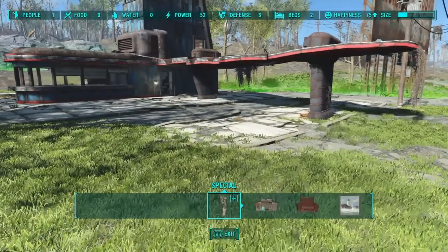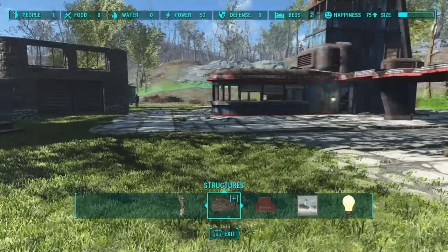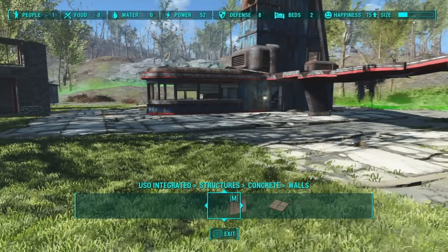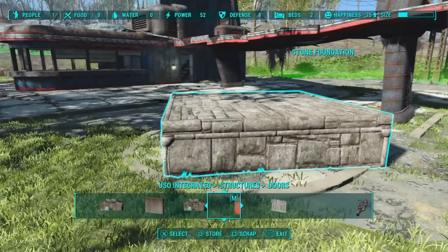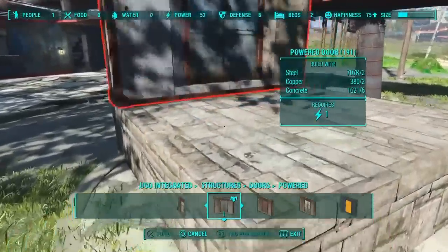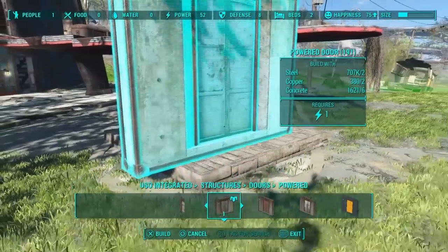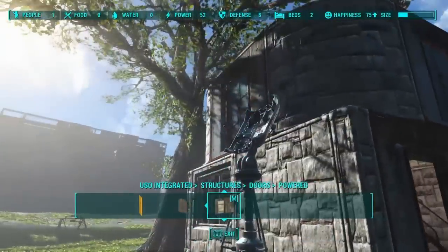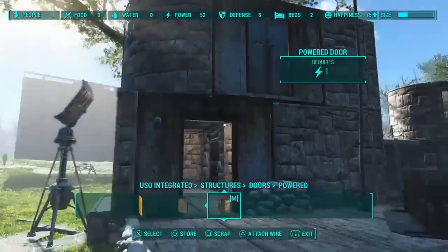I'm using Unlock Settlement Objects — it kind of moves some of these menus around. If you read the mod author's FAQ on the Bethesda site, he explains why the menus are shifted around. Let's sit down a basic floor, grab a door. These doors are very finicky about where they snap — sometimes no matter how hard you try, they simply won't snap. To avoid having to tear your entire structure apart, just put the doors up first, put them where you want them, then build the building.